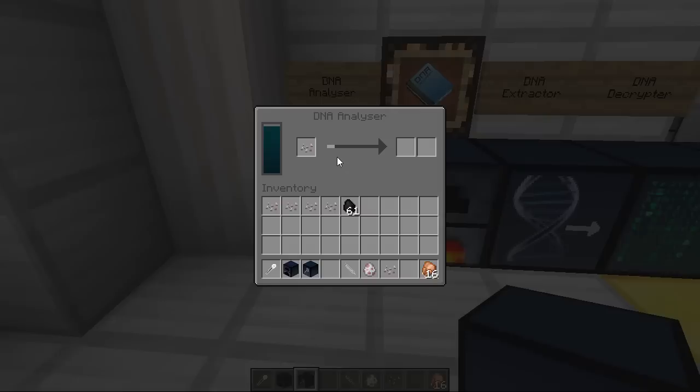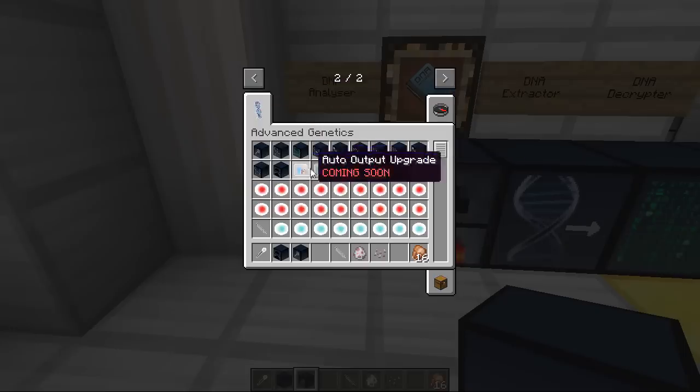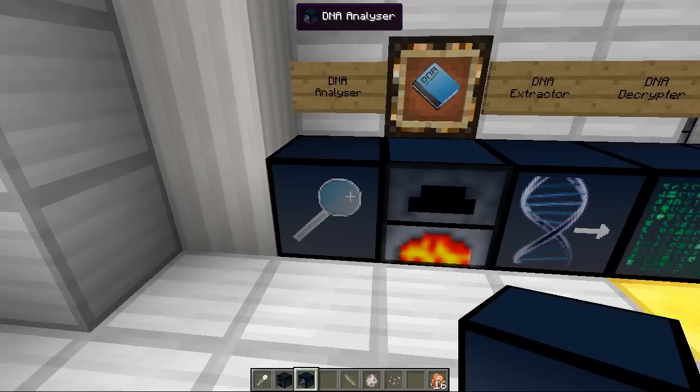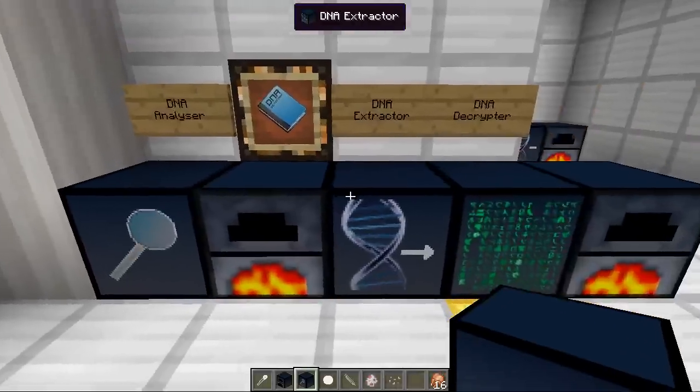Let's take these skin scales, put them inside the analyzer — it's being powered by the combustion generator and will go up slowly. This is the machine that takes the longest but it's so worth it. You can actually speed these up with something called an Overclocker. You use a clock and four redstone to craft one, and if you right-click a machine with an Overclocker the process will happen a lot quicker.